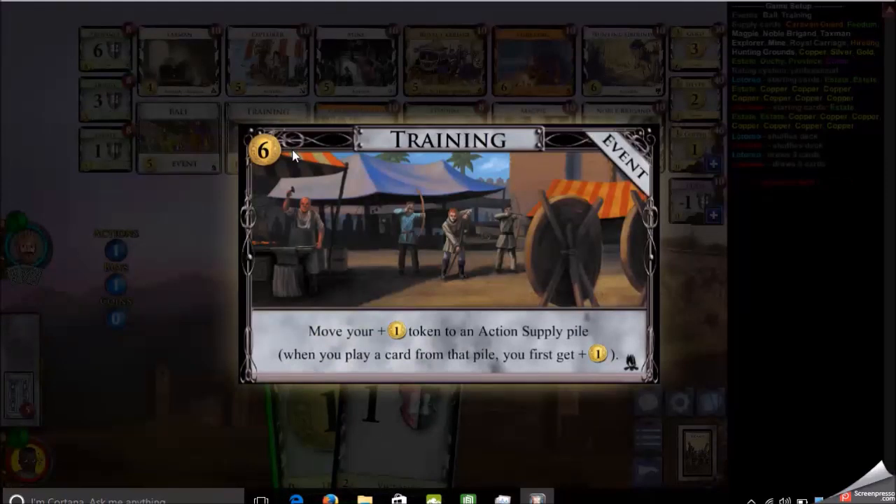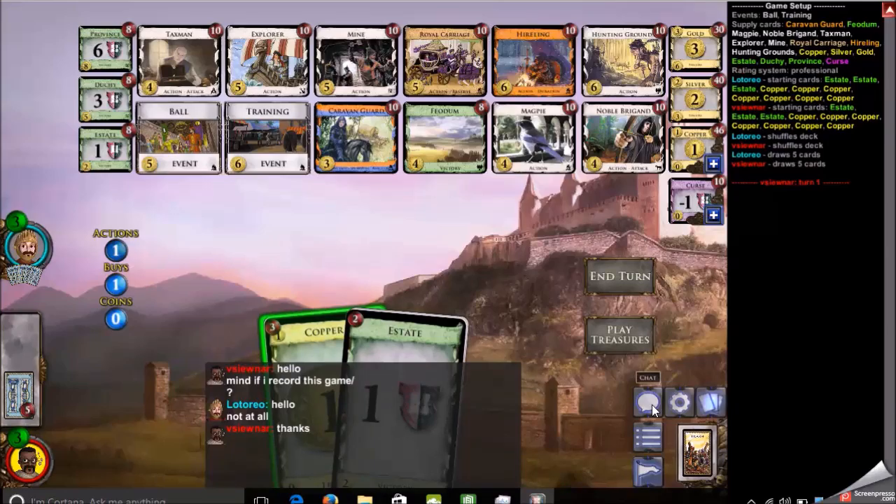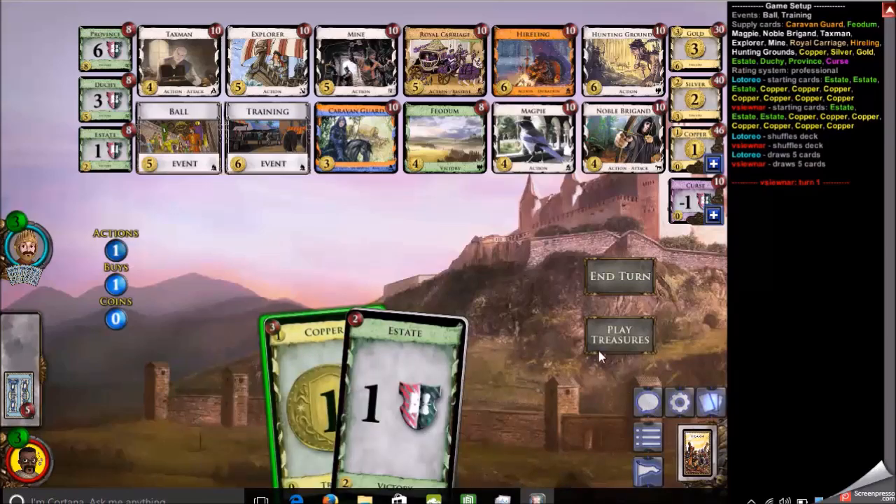Looking at the board now, you'll see Ball and Training as the events. The Caravan Guard, Magpie, Hireling, and Royal Carriage as the Adventures cards. Immediately my eye went to Magpie and Royal Carriage as a source of plus actions, and Hunting Grounds to draw cards.